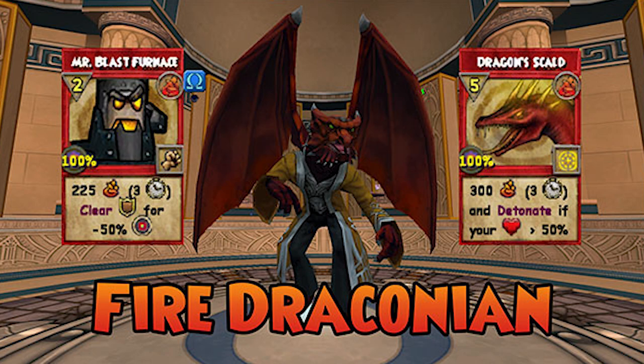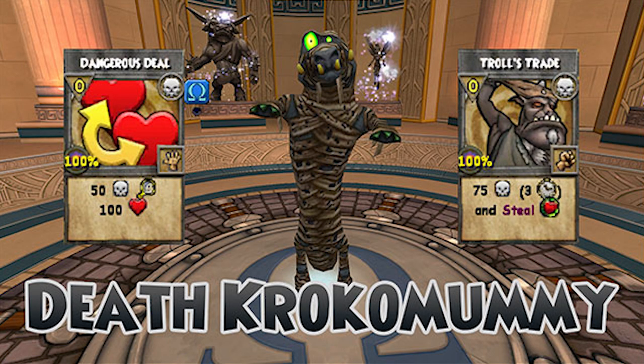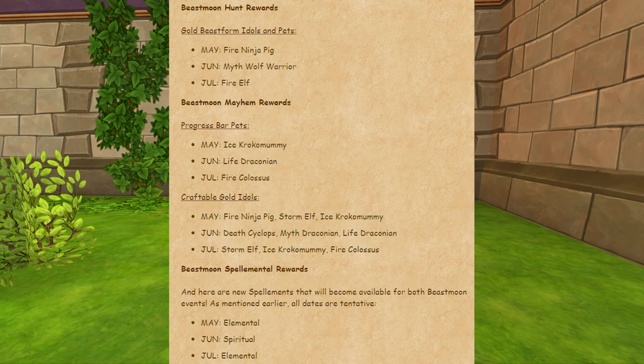The Fire Draconian is the master of overtime effects. He is strongest when healed up, allowing him to detonate his damage over times. To keep his health up, he extends heal over times and can cast some himself. The Death Crocomami sacrifices himself to deal extra damage and heal his allies. He has familiar death tools and also has the first drain that hits all enemies. The next few months of rewards for both Beastmoon Hunt and Beastmoon Mayhem have been announced in the update notes.